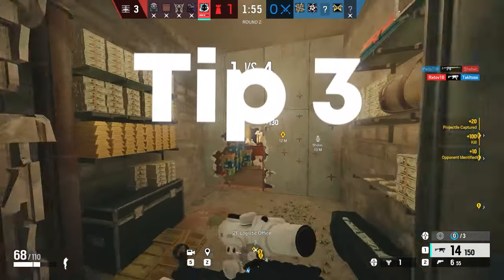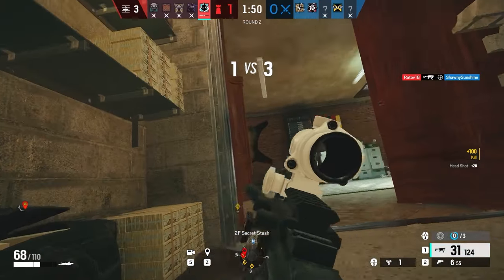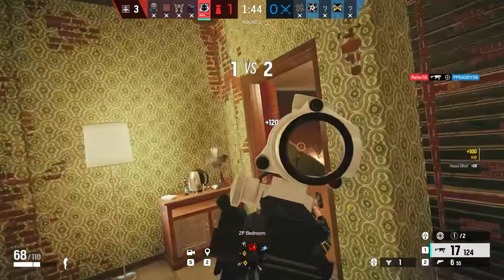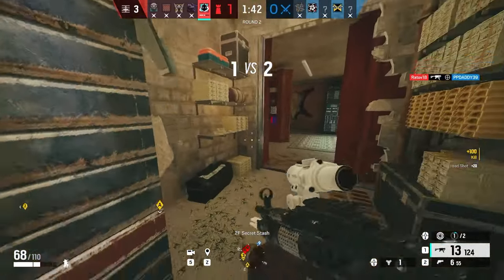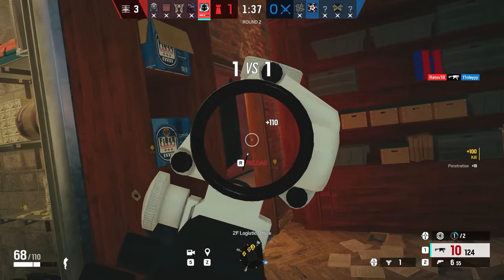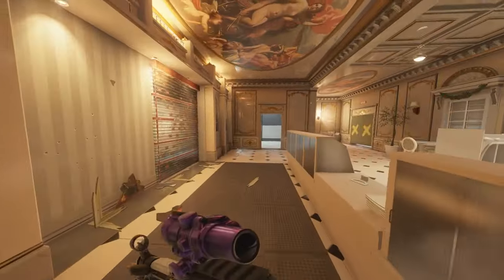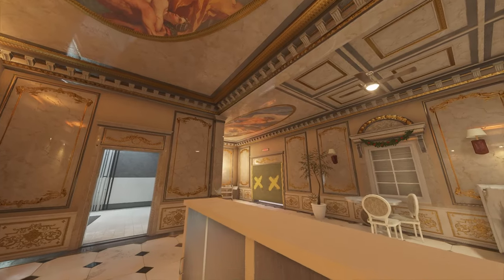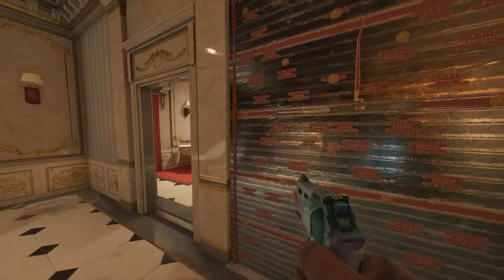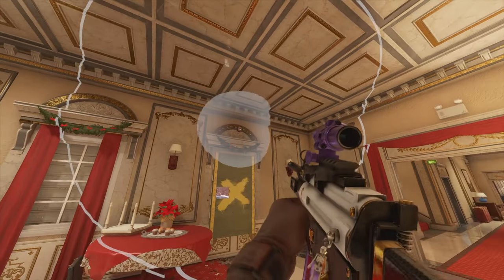This leads into our next tip: map knowledge and game sense. This isn't something you can learn overnight — you will over time learn the maps, how to set up sites, and improve your game sense. But it's still a tip worth mentioning when playing an operator like Wumai. I'll use cafe as an example. I like to play Wumai downstairs when defending kitchen, usually in bakery. I put two Wumai charges on the double door for bakery so I don't get flashed or fragged. I also reinforce the wall to my right so they can't easily shoot me from small bakery, and I put a Wumai on the small bakery window as well.